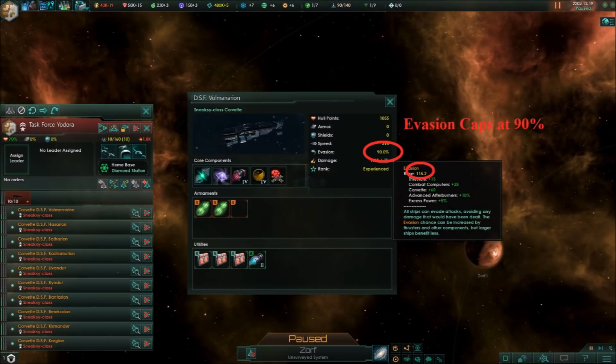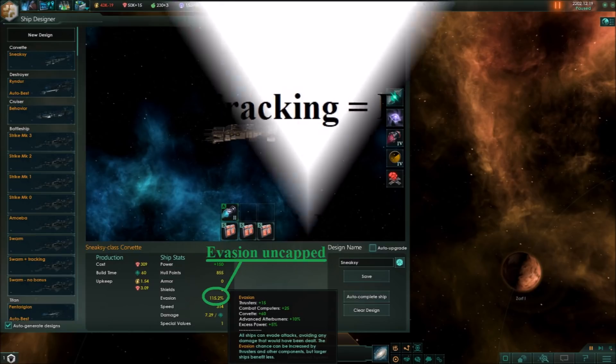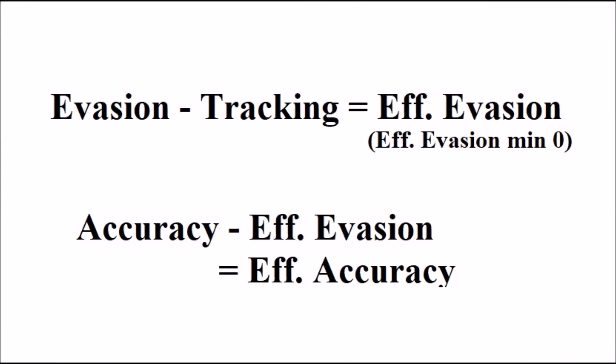We know that evasion caps out at 90%, which we determined in the last episode. What we want to figure out today is when that cap is applied and whether it's worthwhile to build a Corvette with evasion above 90%. The way a weapon's accuracy works is like this: take your weapon's tracking and accuracy and your target's evasion. Subtract the tracking from the evasion to get the effective evasion, which can be zero at the lowest — there's no such thing as negative evasion.